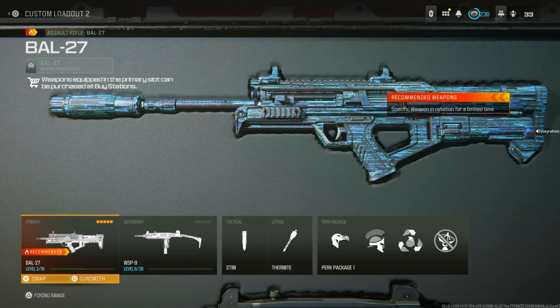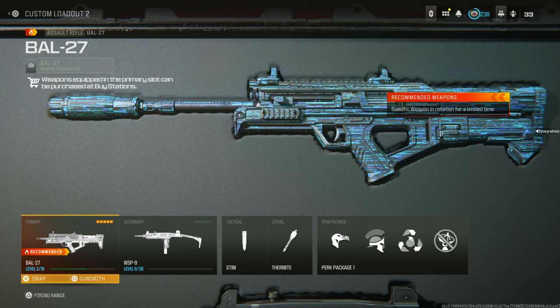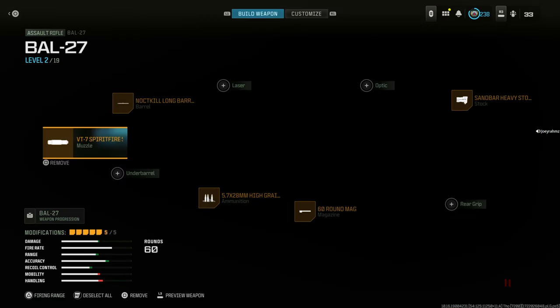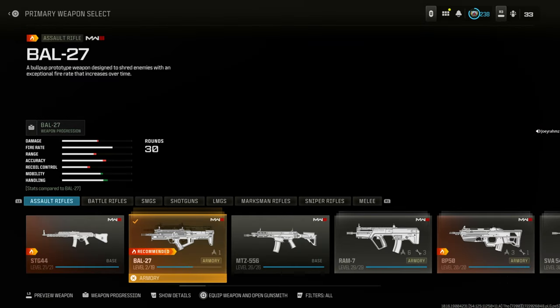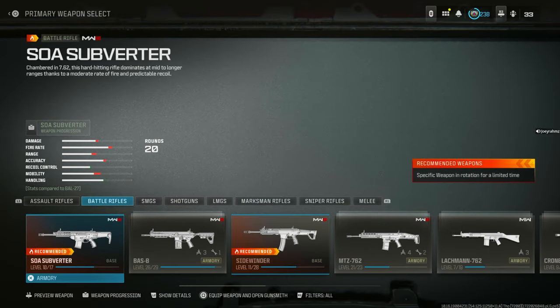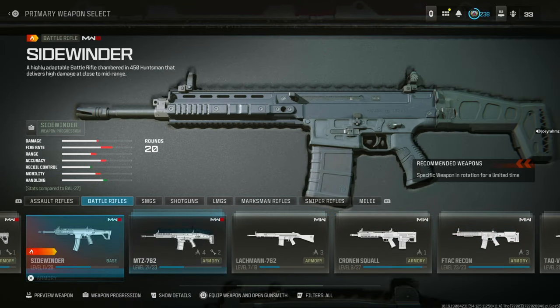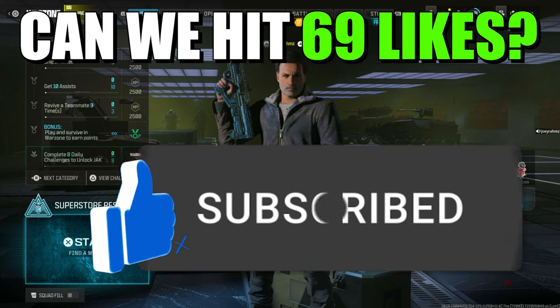This is how you can unlock any weapon or attachments in Modern Warfare 3 Warzone. As you can see right here, I'm level 2 on a Bail 27, but if I go to the Gunsmith, I've got all attachments unlocked and I can get any weapon that I want, even if I haven't unlocked it for multiplayer, Warzone, or anything like that. I'm going to be showing you how to do this in this video, so drop a like, subscribe, and without further ado, let's begin.